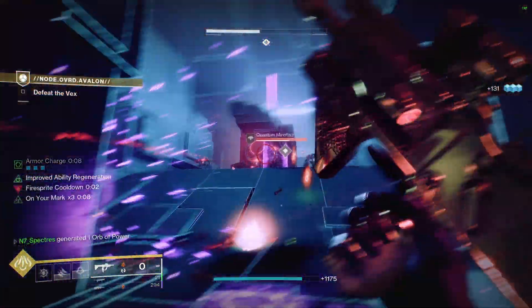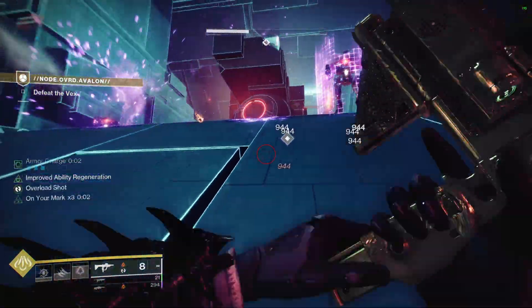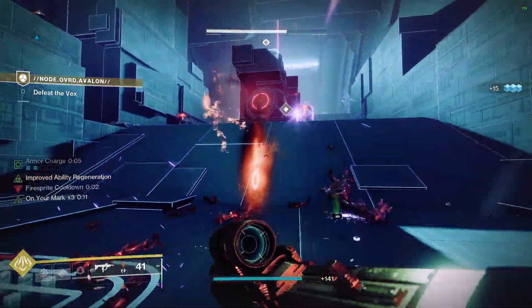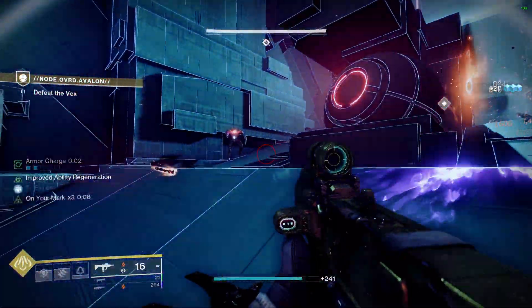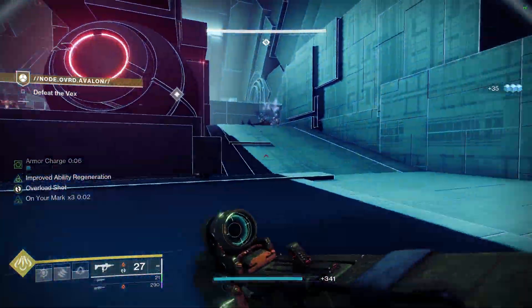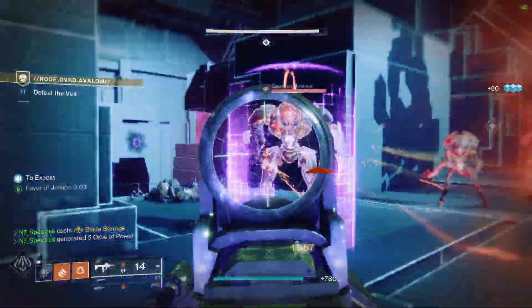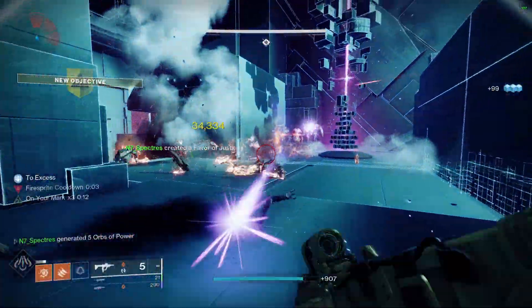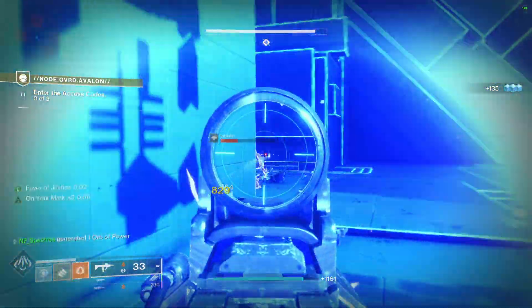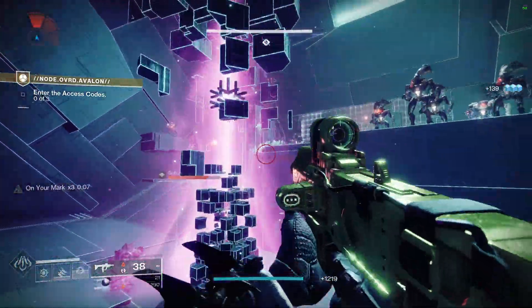I'm saving my super — you'll notice I haven't popped it — because there's going to be a big mob density of ads spawning after this wave and I want to be able to clear them so I can get into my safe area. Now here's the group. I could have moved to the top part to give myself a little more breathing room, but it is what it is. You have to sort of learn to adapt on the fly with these things even though you practice quite a bit. Diamond, square.